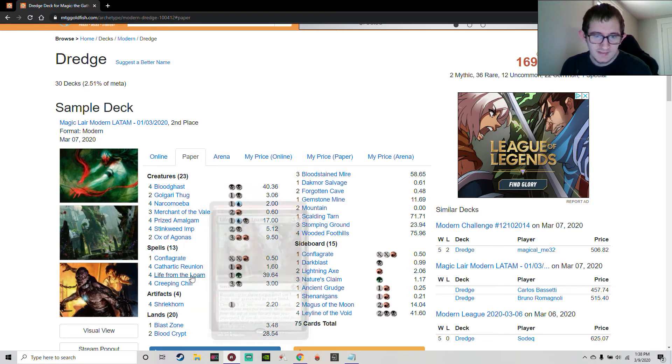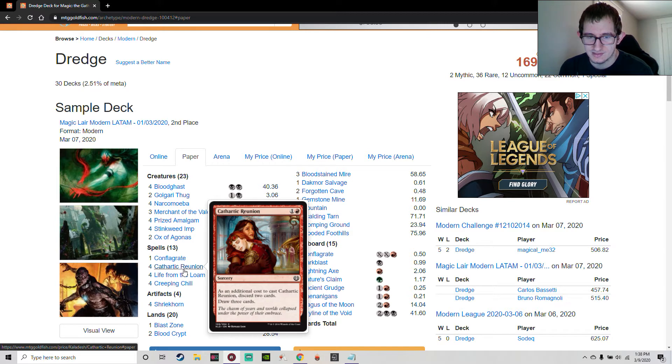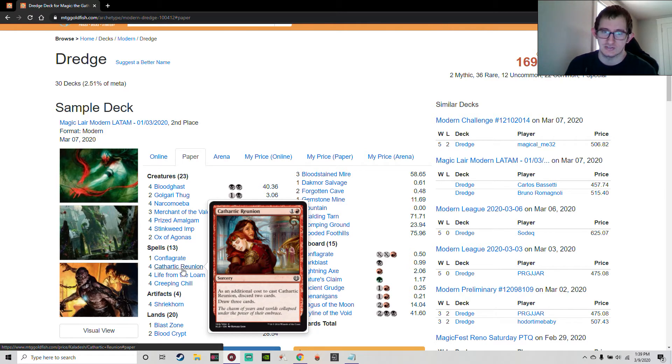This deck is just really trying to load its graveyard with tons of cards. Cathartic Reunion does the same job as Ox and Merchant of the Vale but consistently on turn two — you discard two and draw three, so you can dredge around 9 to 10 cards and likely hit another dredger for another four or five. Getting dredge 13 to 14 cards on turn two in a deck that spills creatures into play, putting 10 to 12 power onto the battlefield, makes Cathartic Reunion a great engine. It also sets up a big Conflagrate once you mill it over.